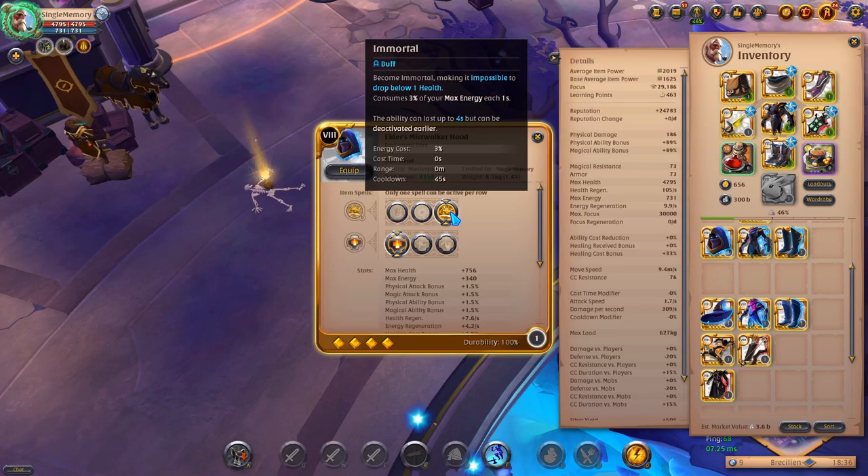This helmet is really good in fights — it's actually so good. Say it's Blood Letter versus Blood Letter: if you have this and he tries to execute you, you can survive long enough to get him low and execute him. This is a really, really good helmet — it's really game changing and can change the tides of fights.